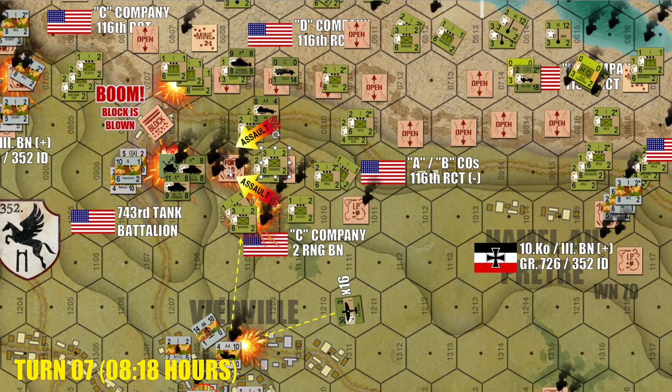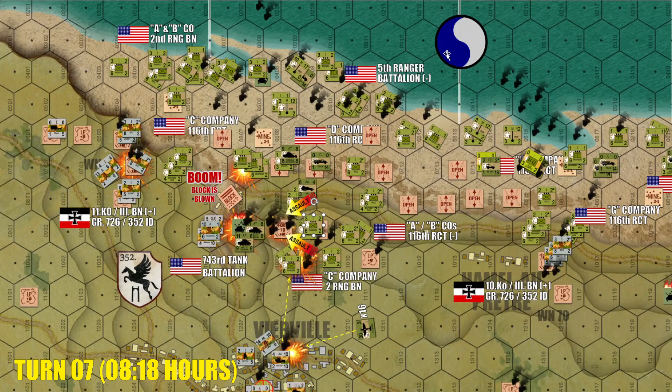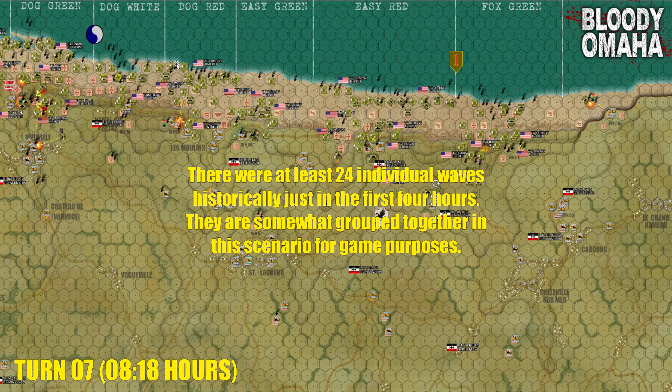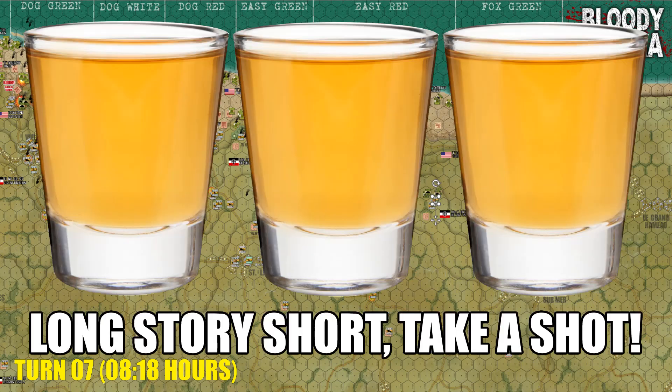Making things even worse for the Germans, yet another wave of Americans has now landed. Although with so many engineers pushing up onto the bluffs, there are no engineers left behind to clear out these beach obstacles. Every turn we click through, you see more and more of these black columns. The Americans are doing very well as far as the time schedule and taking objectives, but they have done a very poor job at clearing these beach obstacles — they are taking way too many unnecessary casualties here along the water's edge.